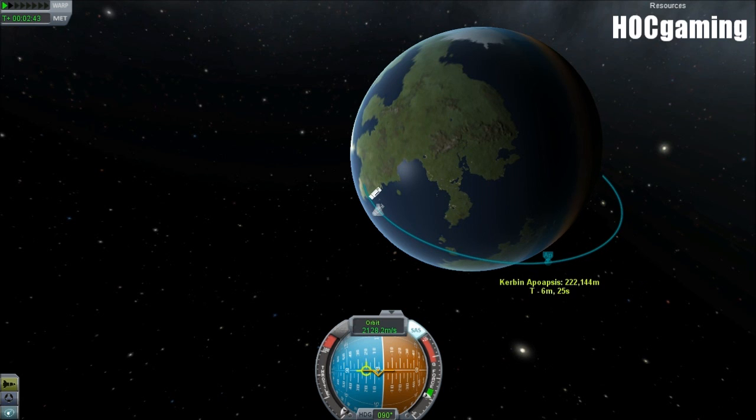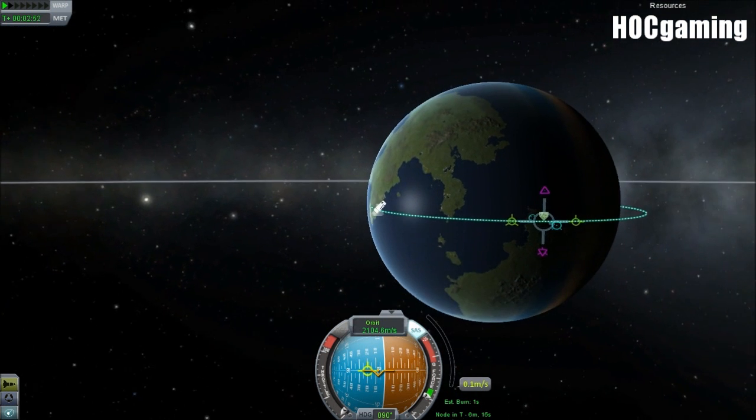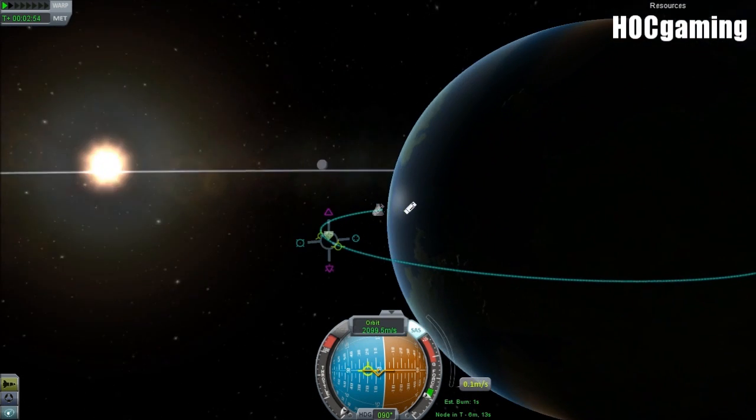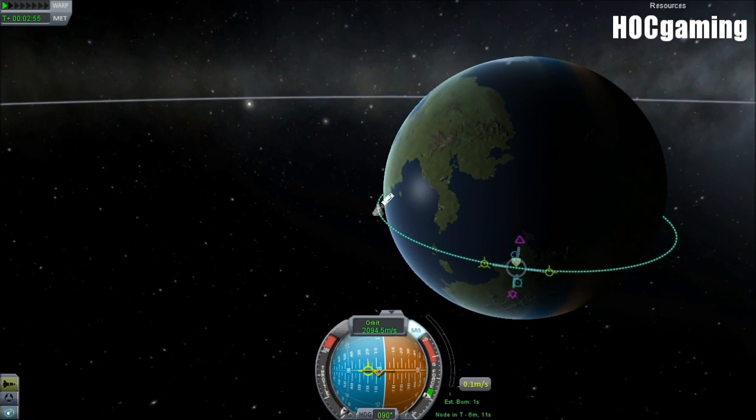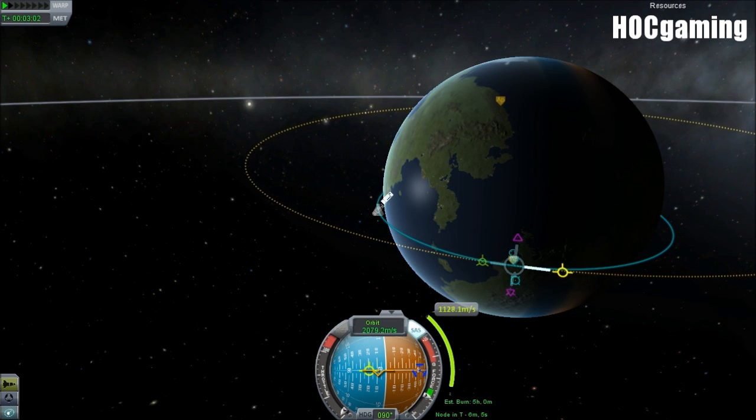It basically entails that getting to other planets and moons is now a lot simpler. You can go onto your orbital path and place maneuvers along it in order to create a sort of a flight plan, and then you've just got to follow the guidance.